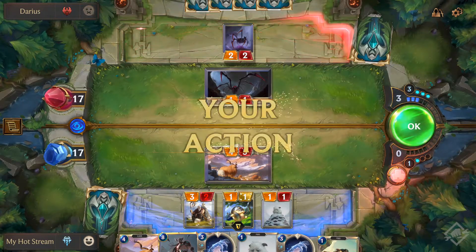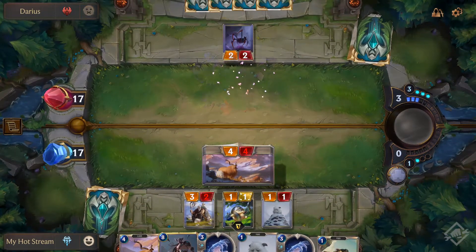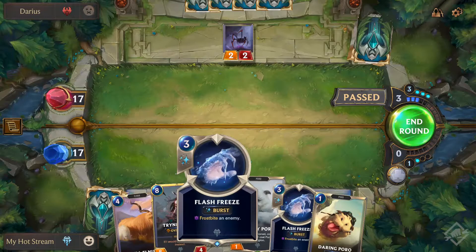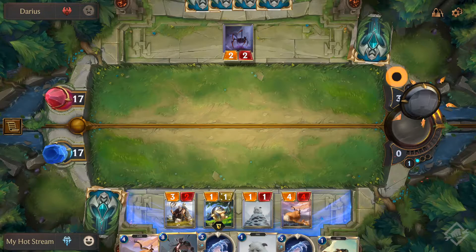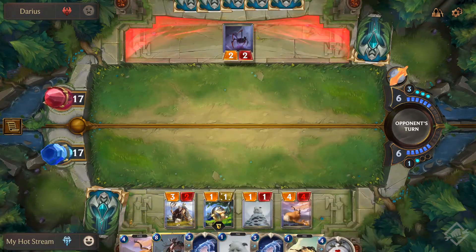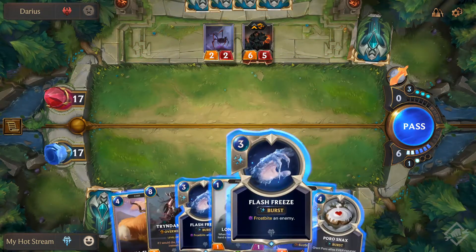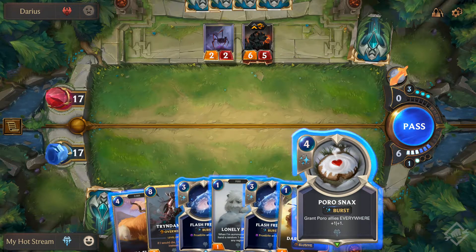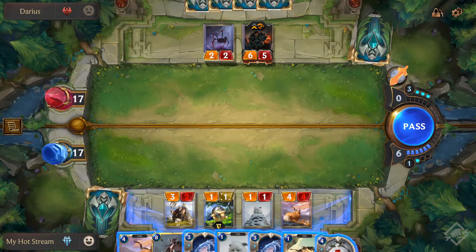Going for four - nope, kill the spider. You can always do a trick with the frostbites or flash freeze later. It's going to take a bit of time to get used to the way turns pass. Scrap Poro: allies everywhere get plus one plus one - that's cool. Even the ones in my hand? I like that. We're up to six.